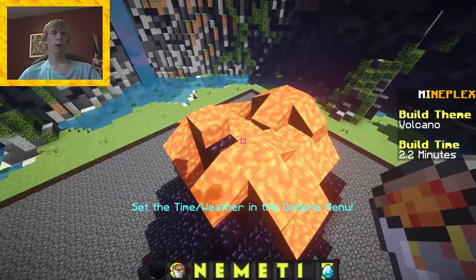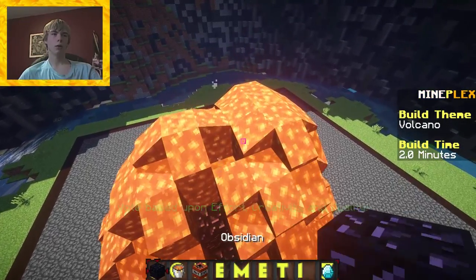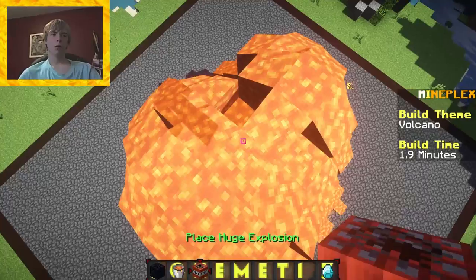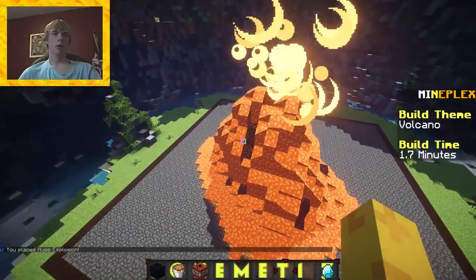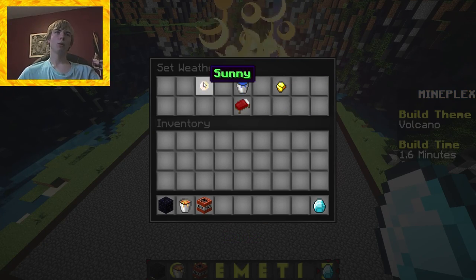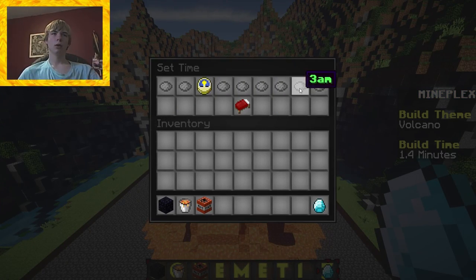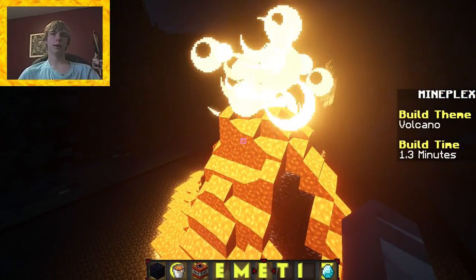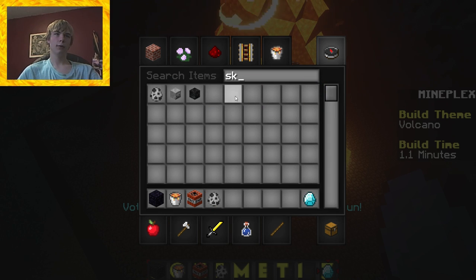Feeling pretty good about this. And I also want to add the particle of an explosion. Particles. Okay, here we go. That looks great. Almost too much lava, in my opinion, but that's fine. Let's make it nighttime — I think it'll look better at nighttime. Weather... let's keep the weather. Oh wow, that looks so great with the shaders. Let's add, just for effect, some skeletons and zombies — actually, zombie pigmen would be better.